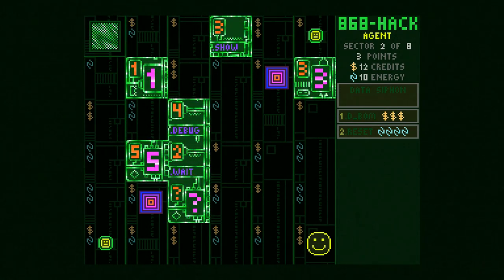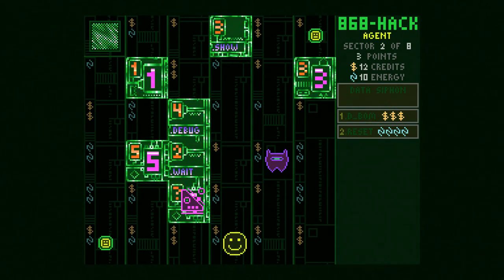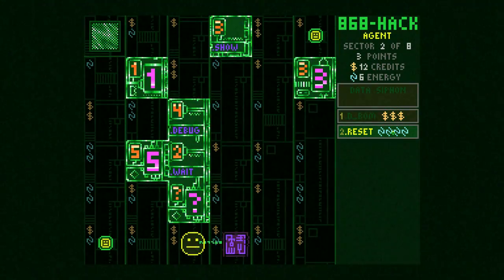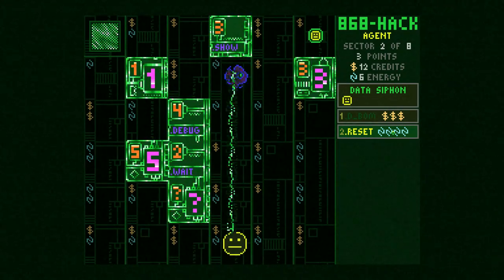Enemies also spawn periodically over a certain number of turns. When we finish a sector we get one more HP. You have three HP total: you go from smiley face to line face to frowny face to dead. Now we're on the next sector — no matter what I do I'm going to get hit. I have to use reset here or I'll get killed. This is a more accurate look at how my games in 868-HACK typically go.